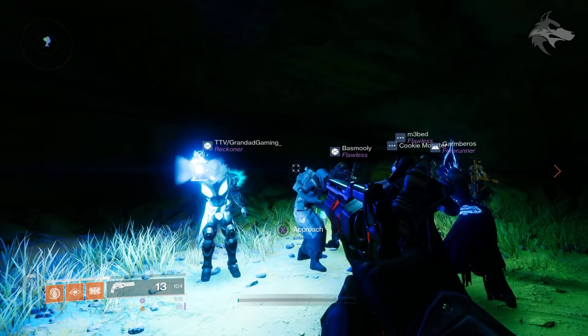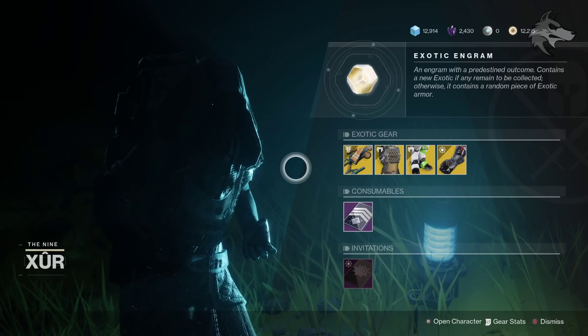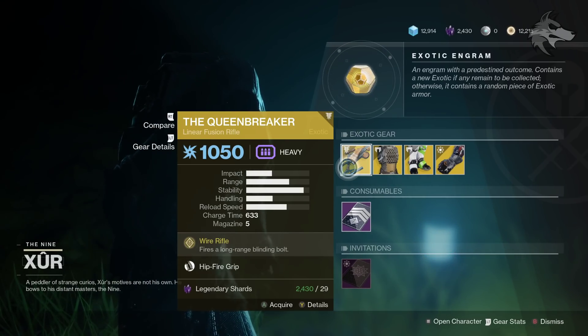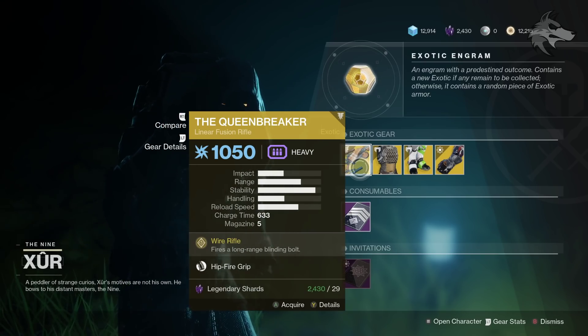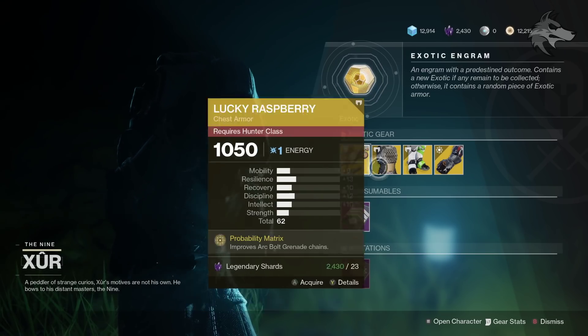For Xur's inventory this weekend, the 16th of October, as we draw much closer to Beyond Light, for the weapon this week he has the Queen Breaker. I don't believe he's ever sold this one — kind of an unusual one, but now in the world pool for exotics, so technically something he can sell. If it's one you've never used, I definitely recommend picking it up. We'll take a better look in a moment.